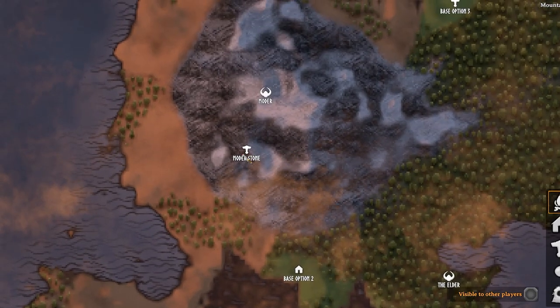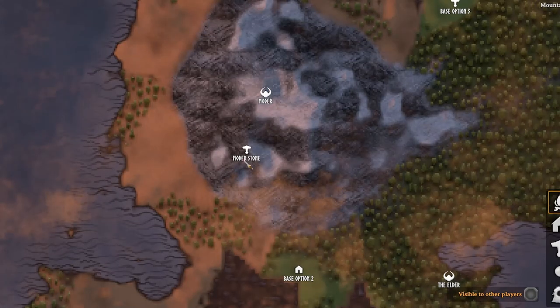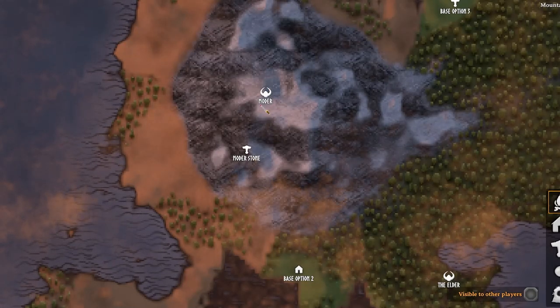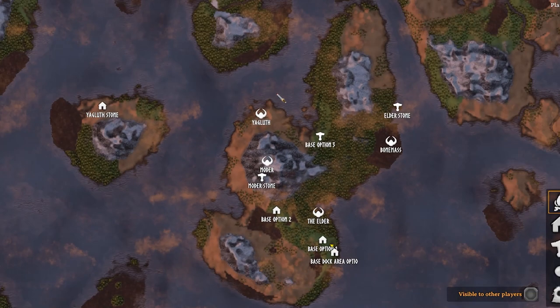The Moder boss is really easy — you'll see that his stone location is right over here, and it's going to reveal that he's basically located at the top of the mountain over here. So you're just going to hit up this location first and then you'll be able to unlock over there.